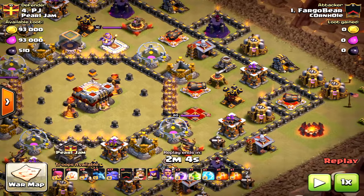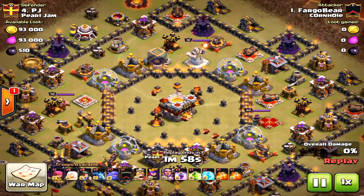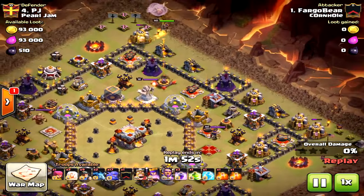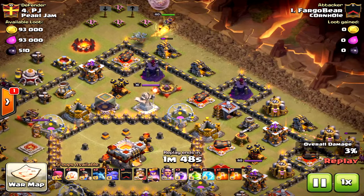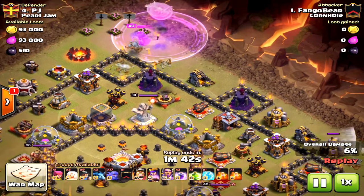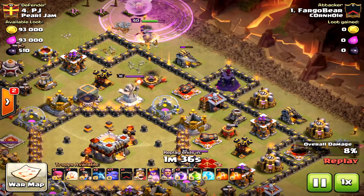Notice the ring base — it's spread out. So even if you do that, the king on one side and the queen on the other will kind of distract the bowlers away and not really create that funnel. At the beginning of this attack using the queen walk, he's also using bowlers and some miners, and already he has to drop a rage. With the new upgraded archer tower, it is so hard to take down this base.